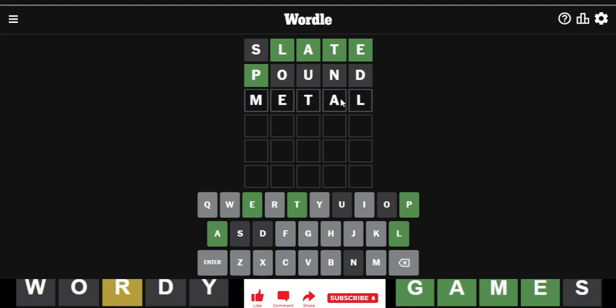We could go with metal, which will get me four yellows. Let's go with metal. There's my sixth gray, and that's four yellows.